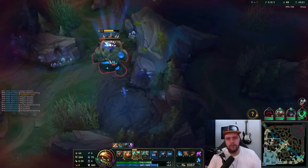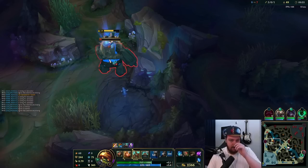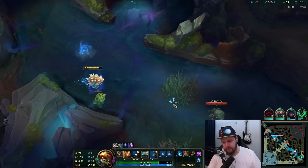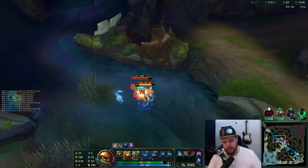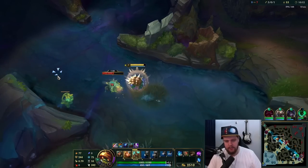I probably should have just auto-attack moved towards him — I didn't do that, my bad. If I auto-attack move towards him, I pretty much always get at least one auto off and he should not be able to do something like that. Get full scuttle here. W doesn't really matter for scuttle that much, does it? Oh, it does actually — okay, never mind.